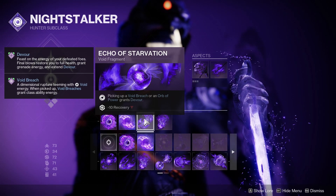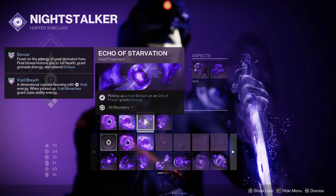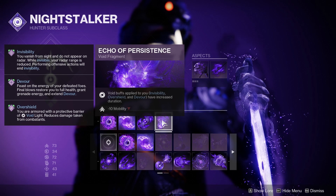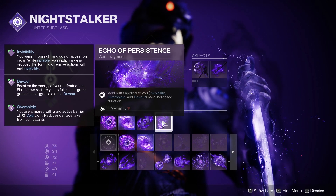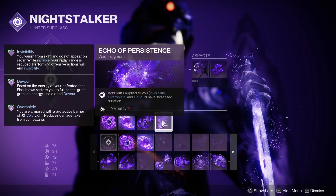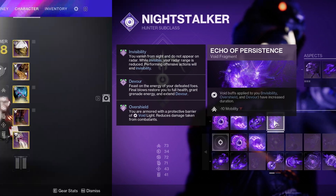To make your Void Breaches overpowered, use Echo of Starvation — picking up a Void Breach grants Devour. And lastly you really want Echo of Persistence. You can use whatever you want in that slot, but the extra invisibility timer, extra overshield timer, and extra Devour timer are just amazing, because you're gonna be getting all three of those Void buffs from this build.